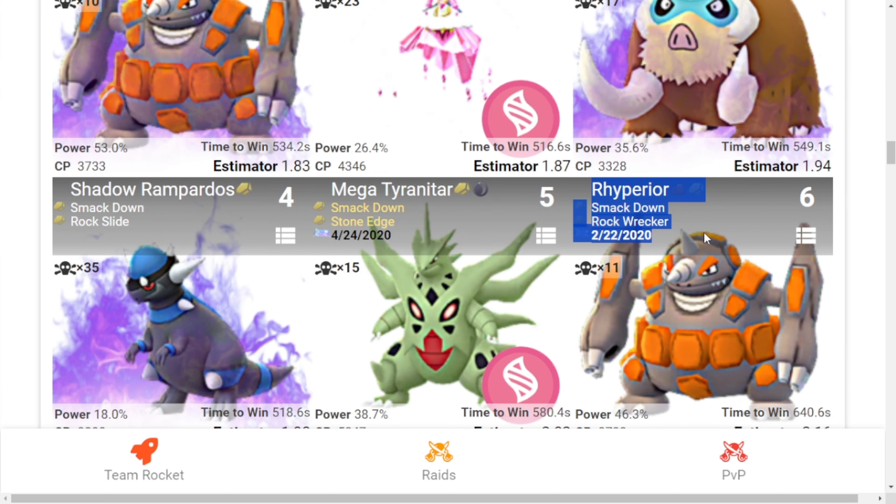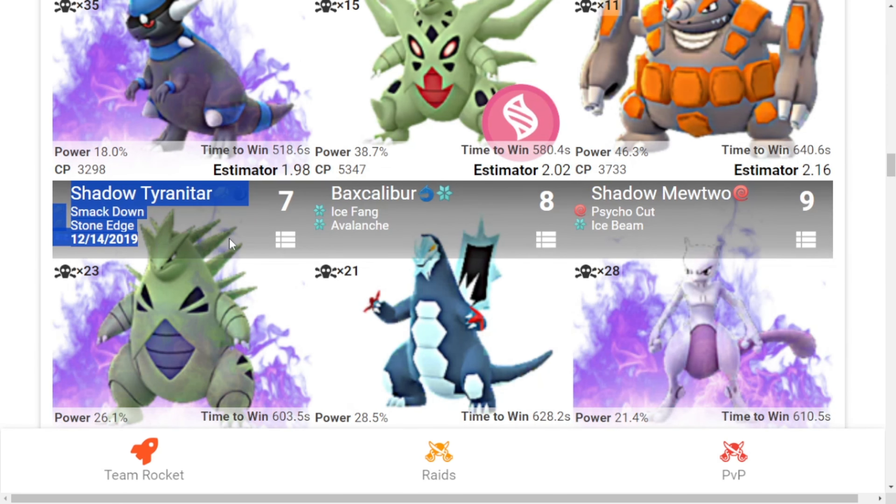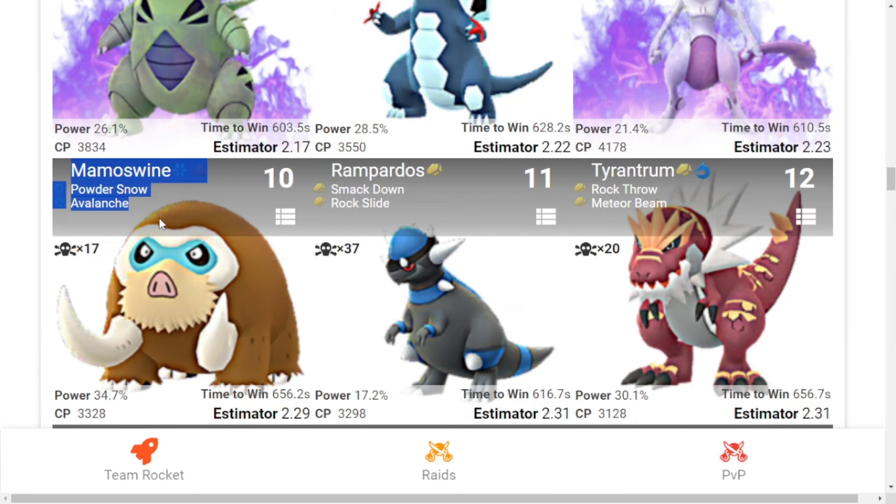Sixth is regular Rampardos with Smack Down and Rock Wrecker. Seventh is Shadow Tyranitar with Smack Down and Stone Edge. Eighth is Baxcalibur with Ice Fang and Avalanche. Ninth is Shadow Mewtwo with Psycho Cut and Ice Beam. Tenth is regular Mamoswine with Powder Snow and Avalanche.